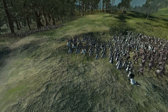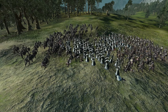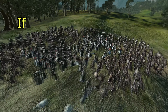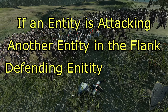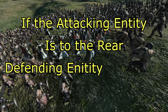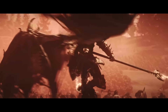As you can see in the case of this spearman unit, after a few moments, entities within the unit will start to turn to face their attackers, meaning each defending entity is no longer losing melee defense because they can now see where the attacks are coming from. If an entity is attacking another entity in the flank, the defending entity will have its melee defense reduced by 40%. If the attacking entity is to the rear of the defending entity, the defending entity will have its melee defense reduced by 70%.